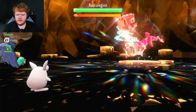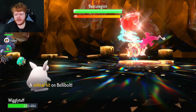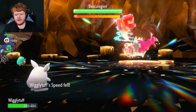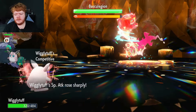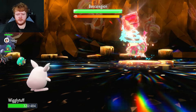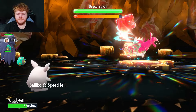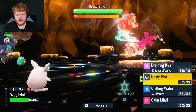Chilling Water — boom! Wave Crash does decent damage even after Intimidate, which is why we needed Chilling Water to drop its Attack even more. Now we should be safe. It uses Icy Wind — that's amazing for us! It drops our speed, we're slower anyway, and Competitive boosts our Special Attack by two stages. That means one less Nasty Plot needed.